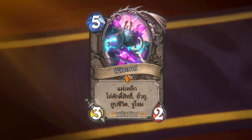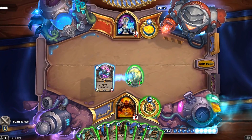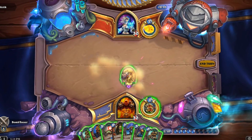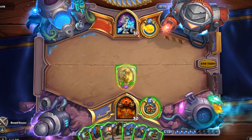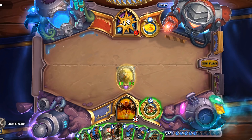Zilliax — Dr. Boom's personal bodyguard — is both an excellent candidate for Magnetic upgrade and the ultimate upgrade himself. Putting Zilliax onto our Uber Mech makes him a 12/20 mech with Divine Shield, Taunt, Lifesteal, and Rush that can't be targeted by spells or hero powers. That's one mighty mech.